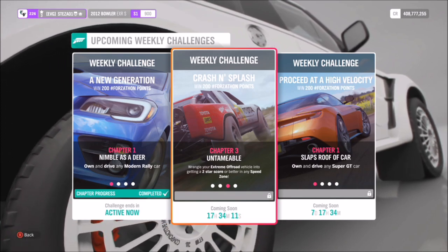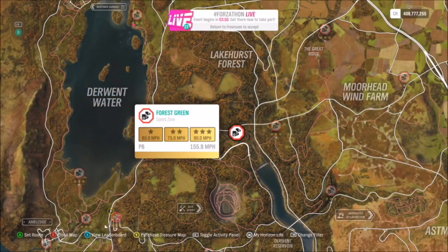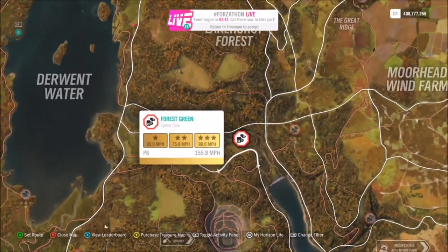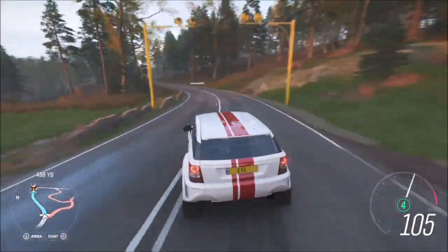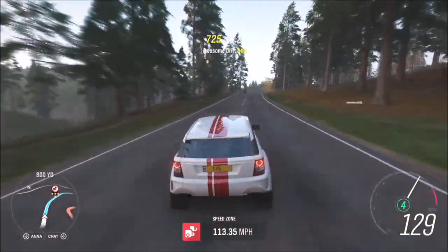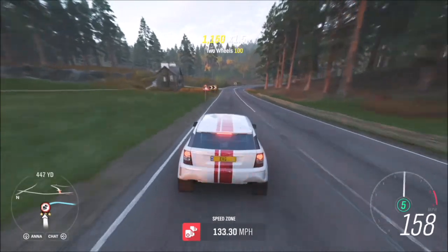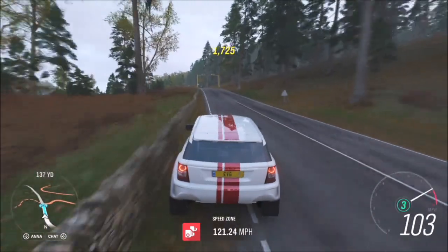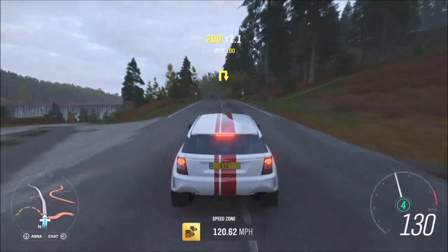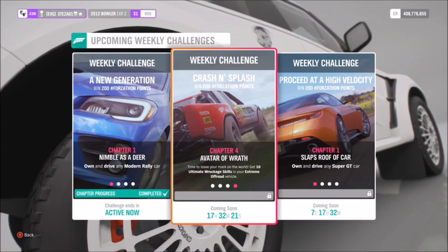The second challenge is really easy — it just wants you to get two stars or more on a speed zone. I'd recommend using the Forest Green speed zone. Two stars requires hitting 75 mph and three stars is 90 mph, and it's basically just measuring your average speed. I would recommend having a tune on whatever vehicle you're using. Three stars in this Bowler EXRS is super easy and will only take about 10–15 seconds, so we wipe that challenge off nice and easily.